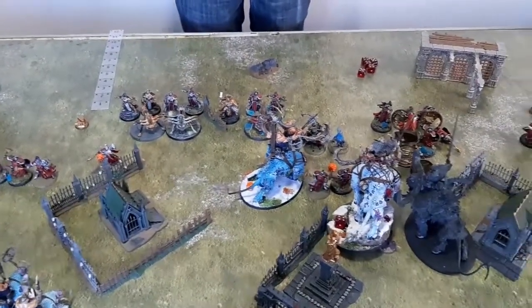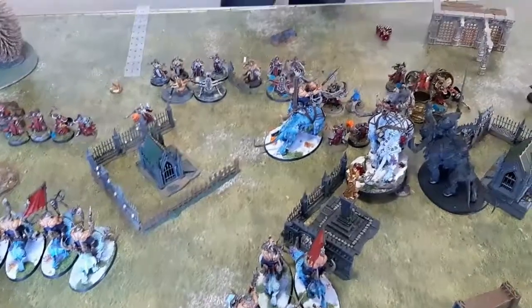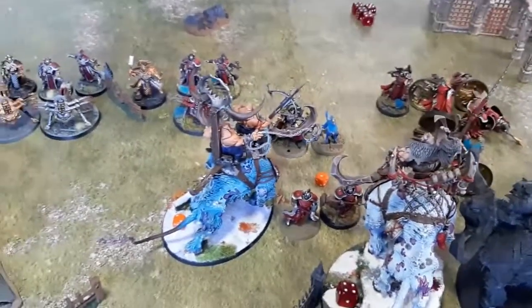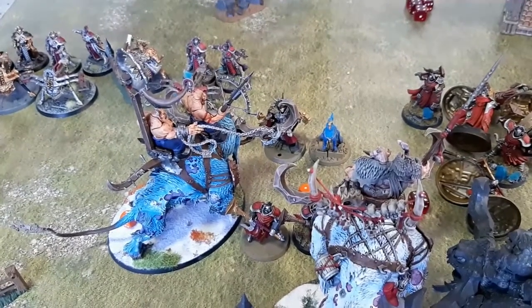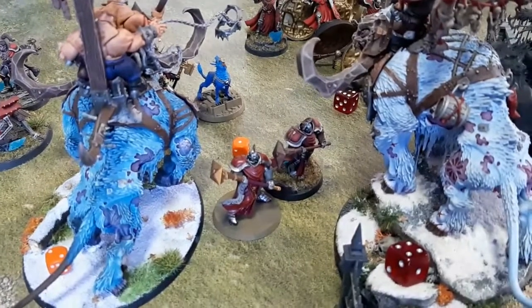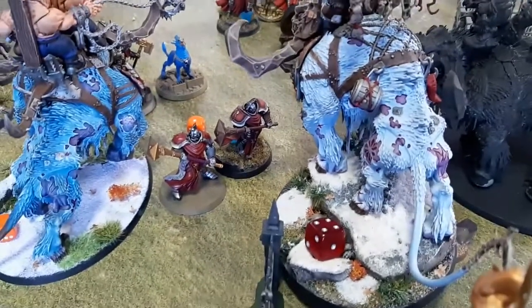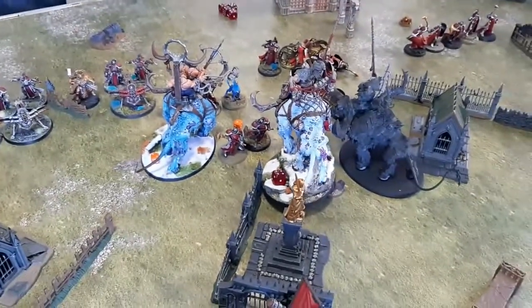End of turn one. The Stormcast heroic action in turn two: Taylor cashes in his Warlord Battalion CP, now up to three. He gives the Ordinator the Finest Hour — plus one wound and plus one save. The Arcanum casts a spell — saves of a six do a mortal in return — and it goes off. The Evocators empower themselves in hero phase since there are no other Sacrosanct nearby. My heroic action: I heal, roll D3, get one wound back.